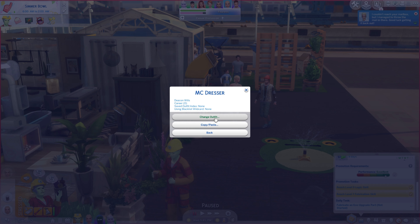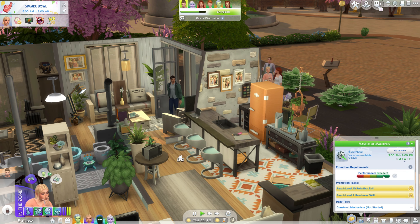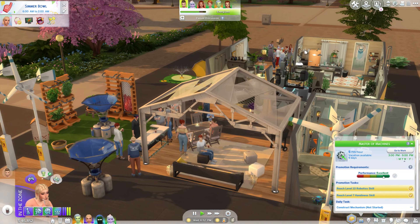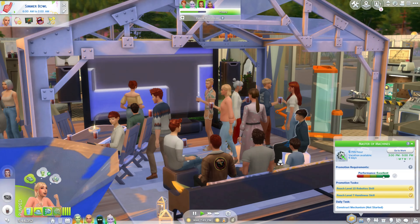I wish there were more things the toddlers could do together. She's level five in communication so that's good. Deacon came home - we'll have him change out of his work outfit. He didn't get the promotion, so we'll see maybe tomorrow. Oh, he was so close. He is very stressed so I feel bad pushing him so hard today. Hopefully he can have some fun with his family. Everyone's getting their drinks - it's so funny. There's Jewel with a new top, and Leah and Finn are here too.